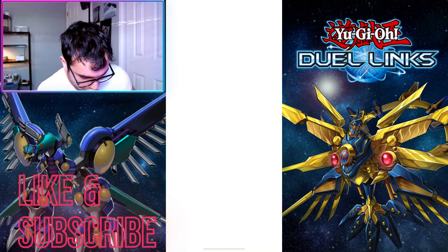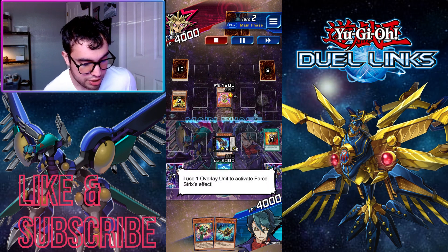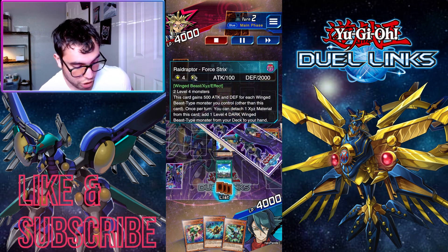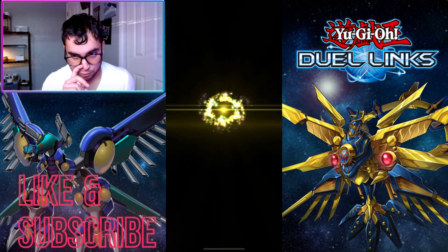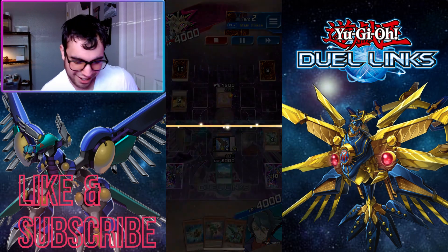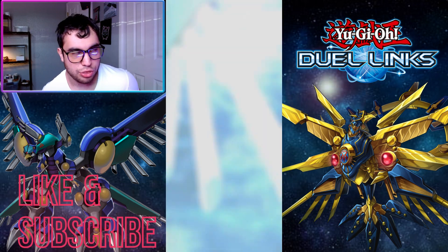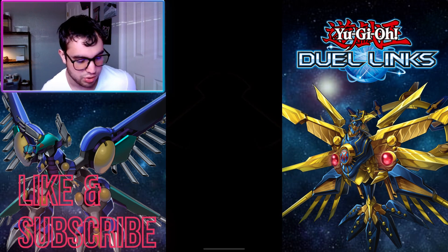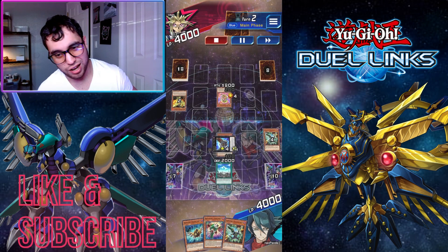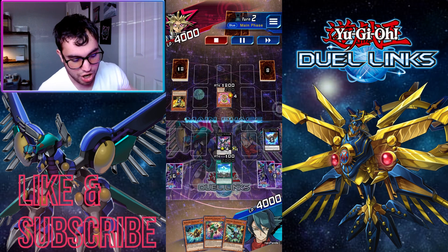I activate Tribute Lanius's effect — I send Mimicry Lanius and banish Mimicry, getting to add a Raid Raptor card from my deck to hand. I normally go for Raid Raptor's Nest. Raid Raptor's Nest is pretty self-explanatory: if you have two Raid Raptors on your field, you get to add a Raid Raptor from your deck or graveyard to your hand. Then we go into a rank four play — Force Strix, detaching to add a level four dark winged beast from the deck.